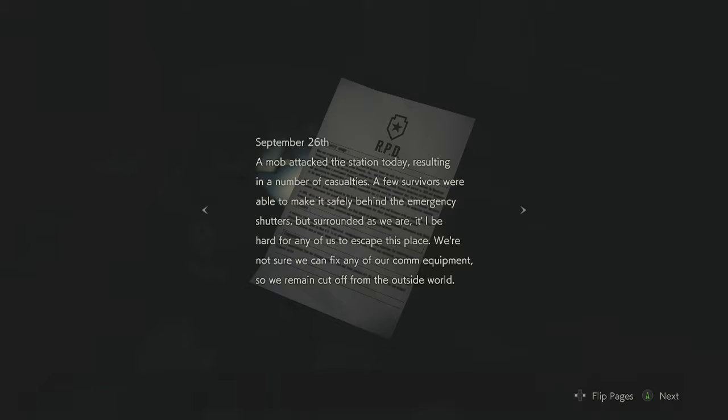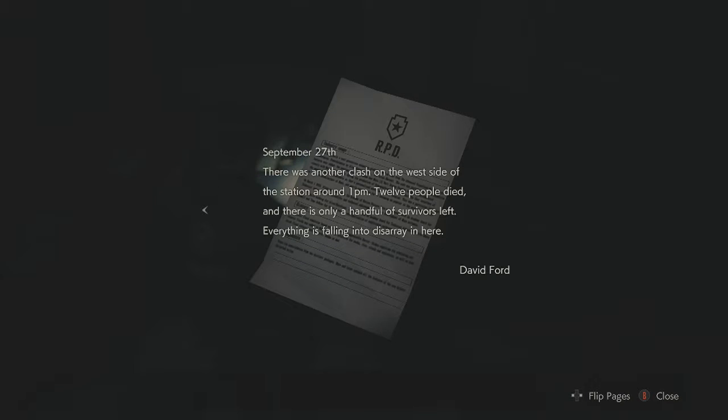We believe this was simply a case of someone snapping under intense stress. September 26th: a mob attacked the station today, resulting in a number of casualties. A few survivors were able to make it safely behind the emergency shutters, but surrounded as we are, it will be hard for any of us to escape. We're not sure we can fix any of our comm equipment, so we remain cut off from the outside world. September 27th: there was another clash on the west side of the station around 1pm — 12 people died and there is only a handful of survivors left. Everything is falling into disarray in here.